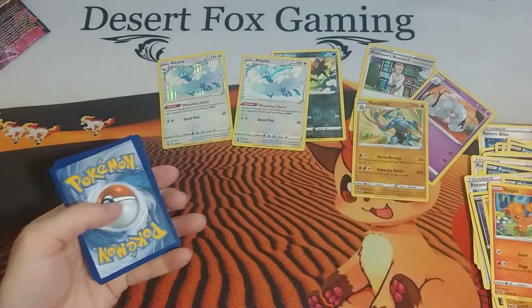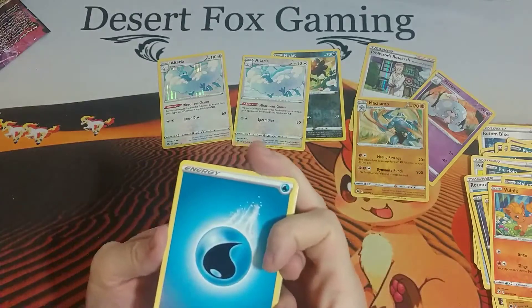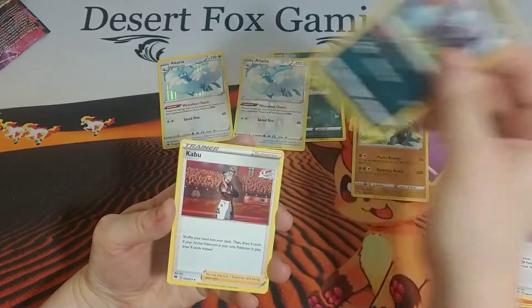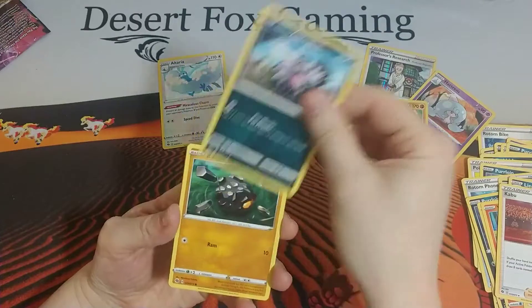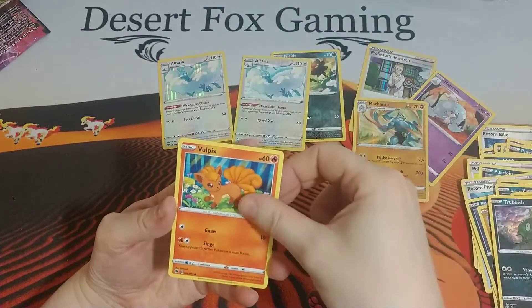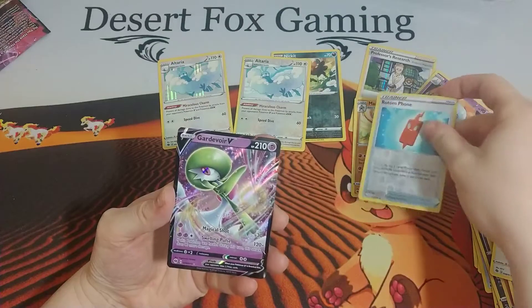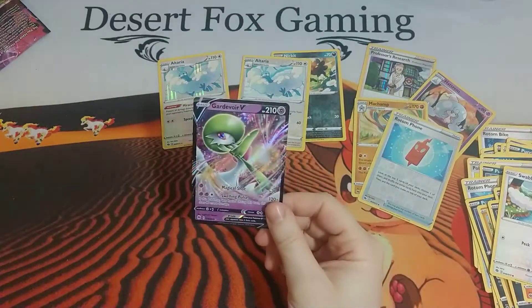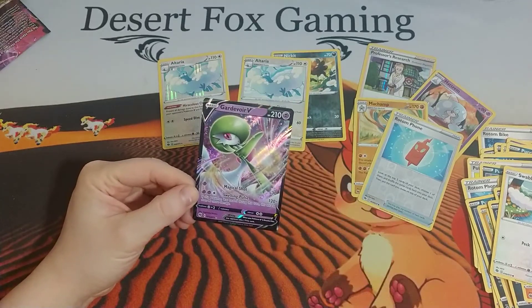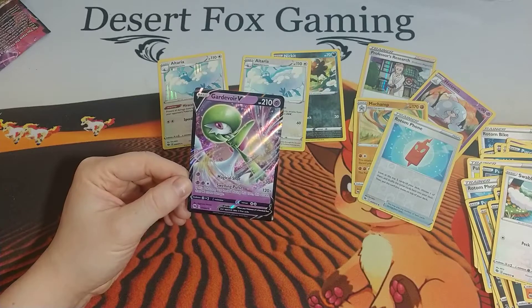Here is the final code card for this box. Is there any V card in the works? We have the Water Type Energy, another Piers, another Liepard, another Kabu, Zigzagoon, there's a Rillacooly, we have a Trubbish, Vulpix, a Swablu, a Reverse Holographic Rotom Phone, and a Gardevoir V. Well, there was our one V card for this box. It's a Magical Shot for 30, and then Swelling Pulse for 120 — if this Pokémon was healed during this turn, this attack does 80 more damage. Hmm, that's not bad.